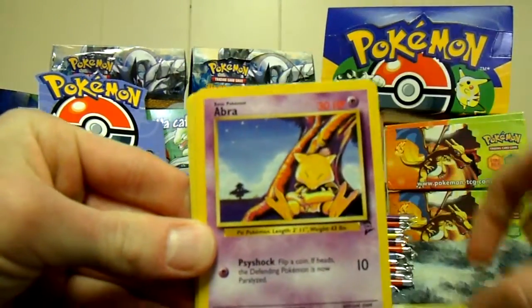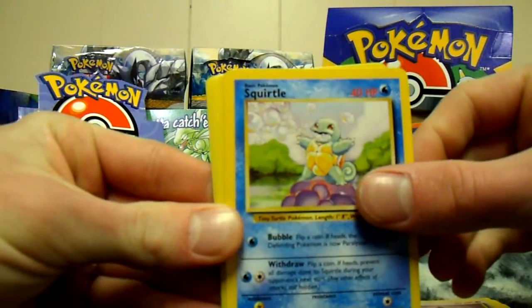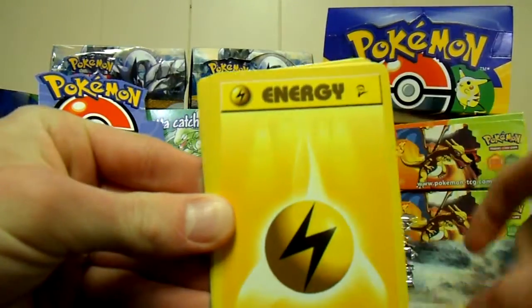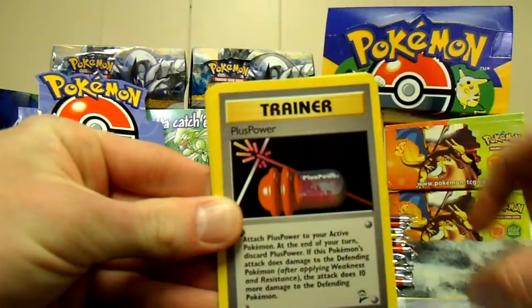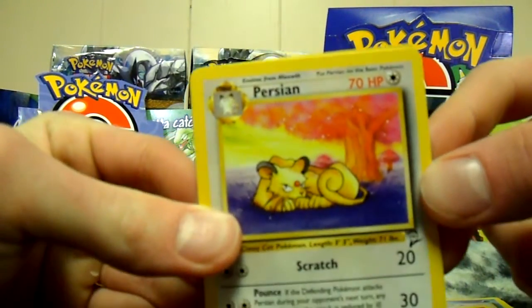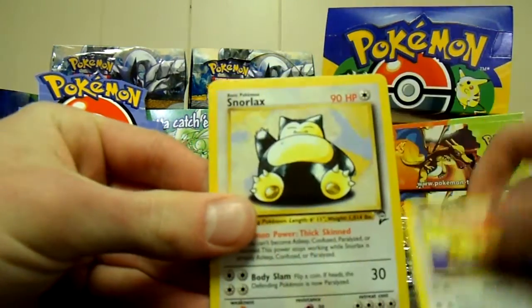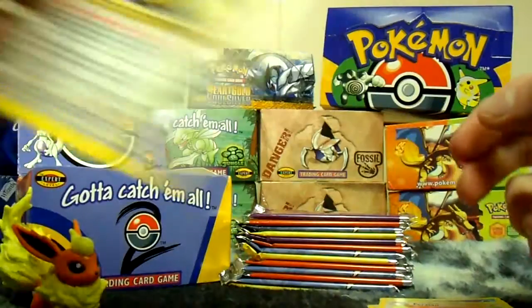We got Exeggcute, Abra, Meowth. I don't know if we've gotten a Persian yet. Squirtle, Machop, Lightning energy, Grass energy, Seel, Plus Power — always a good trainer. There it is — that might be our first Persian. Another sweet card, one of my favorites from Jungle. And Snorlax! Awesome, great card.